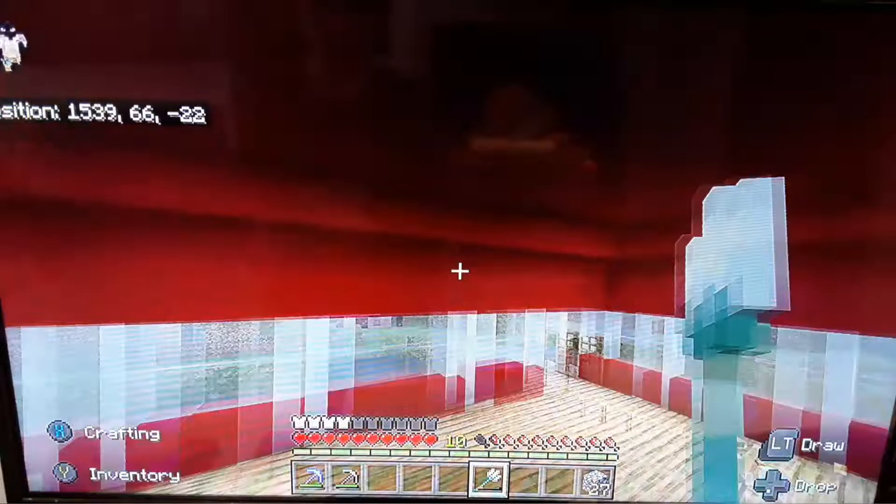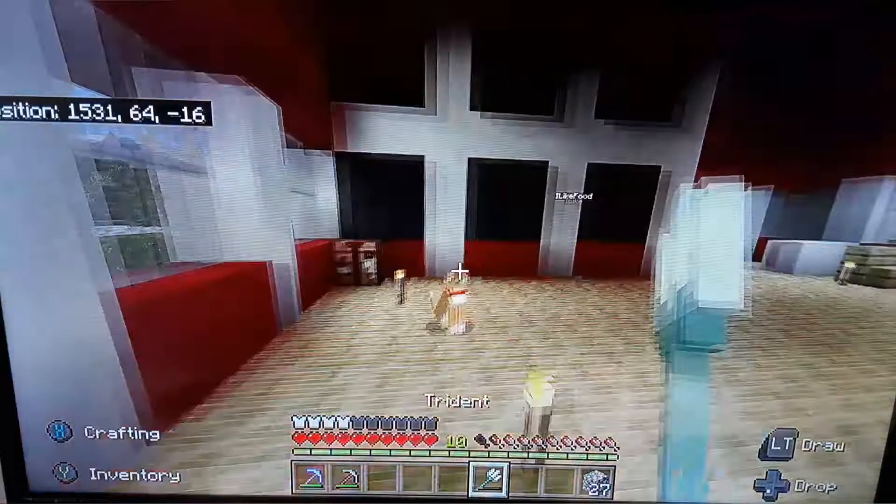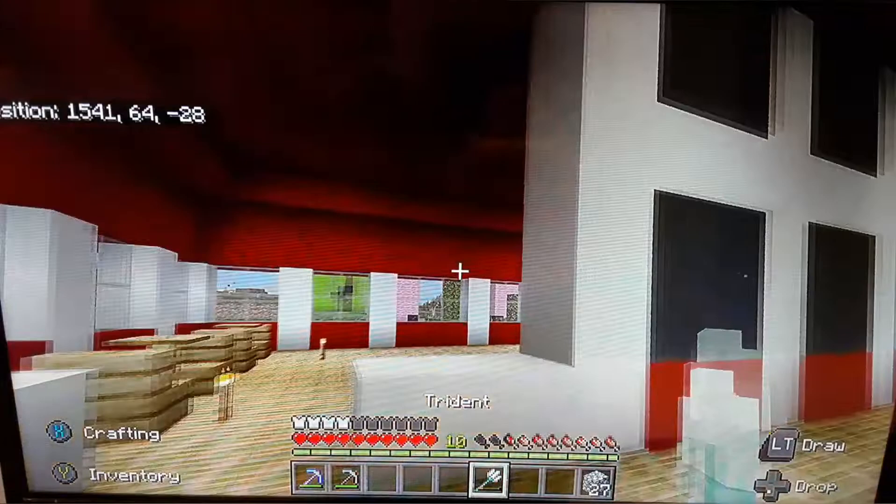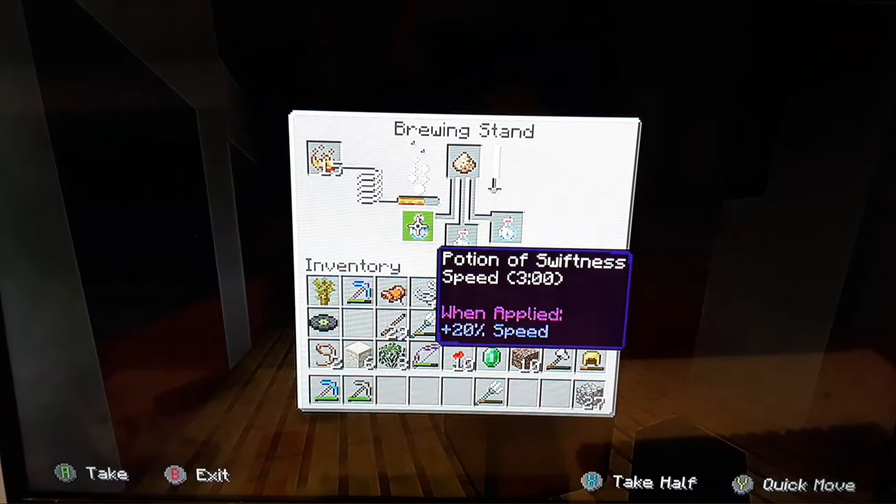So this is the McDonald's complete. If you haven't already, subscribe and we'll name a villager after whatever you want. You get this, you get the name of this cat, whatever you want. So if you subscribe, we're getting a villager named after you. So Rowdy, what do you want to do now?